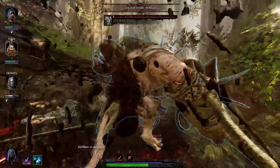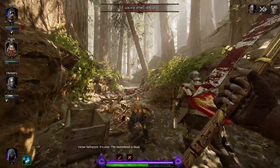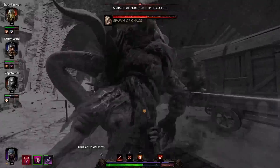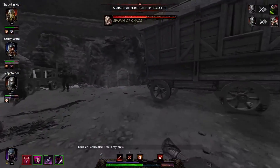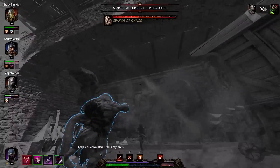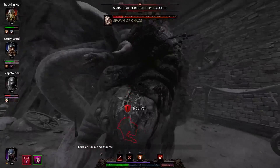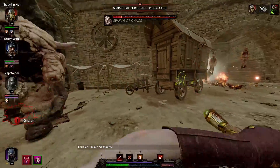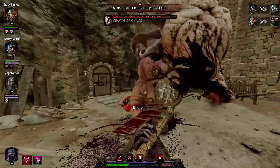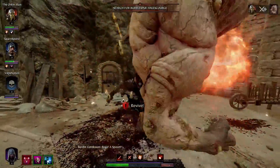My favorite weapon is probably the Glaive. It's great for hordes with a lot of cleave, and it's an armor piercing weapon, so it works wonders for elites and specials. It does amazing damage for charged backstabs, and I usually intentionally miss my first charged attack when I use my ability to get to the second charged attack swing of the Glaive. The Glaive has a charged attack of 3 moves, the second being the most damaging of the bunch.